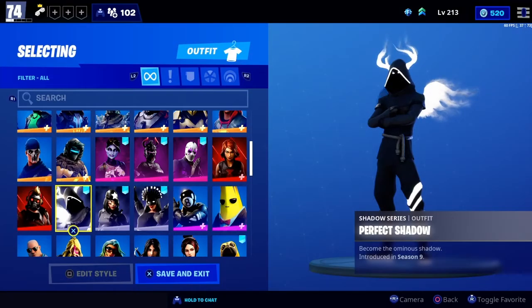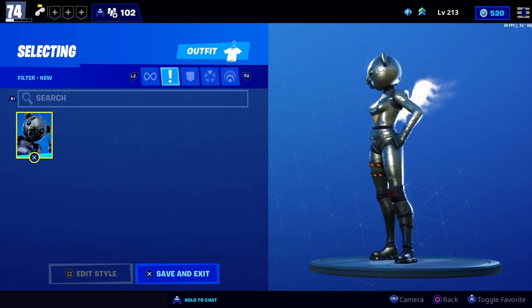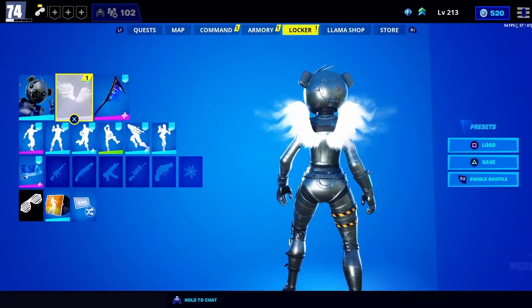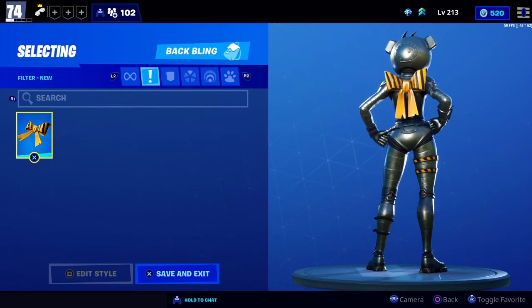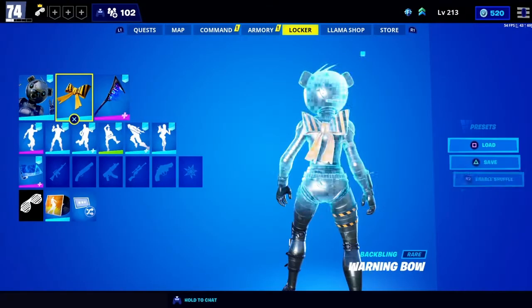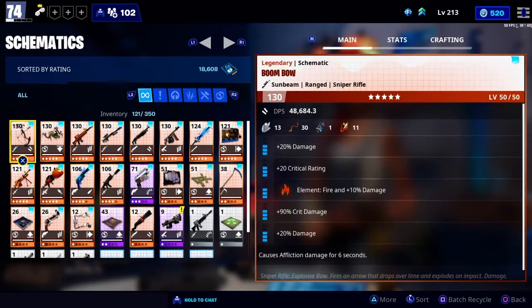I'm gonna go to the locker. Look at this skin - pretty nice. I'm gonna favorite it. Let me equip that. And then the back bling - I actually really like that back bling, I'm gonna use that.